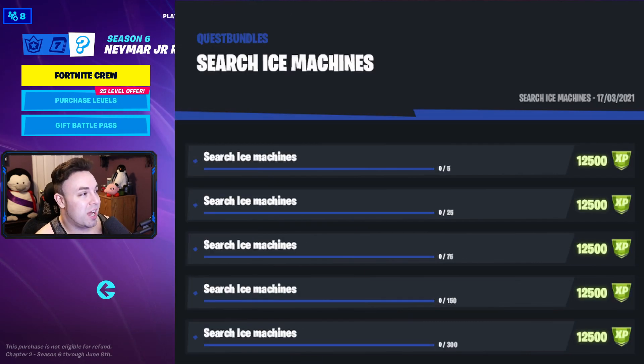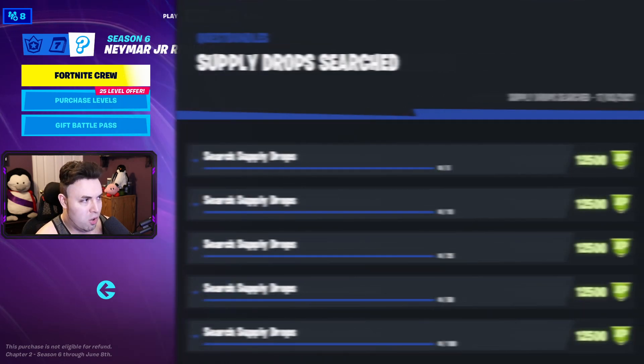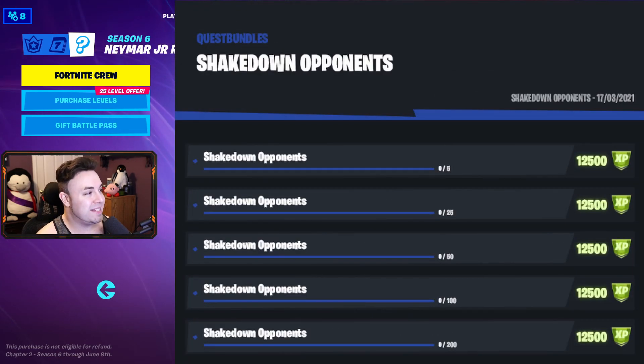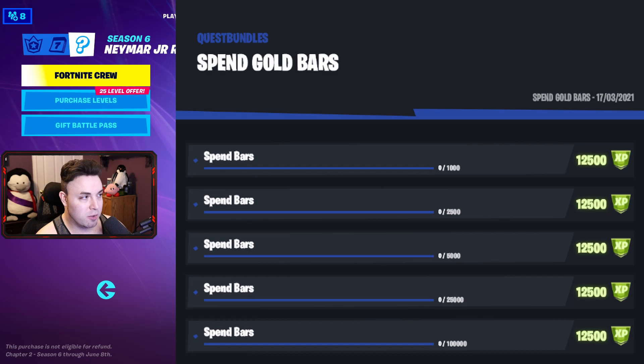Here is a cool one — search ice machines, starting at 5, 25, 75, 150, and then 300. Good old supply drops: 5, 10, 25, 50, and 100. Shaking down opponents is next — 5, then 25, 50, 100, and 200. Spend those gold bars: 1,000, 2,500, 5,000, 25,000, and then 100,000.